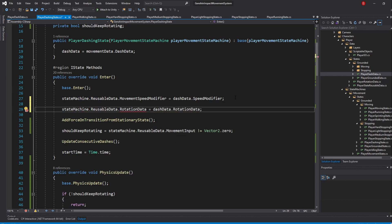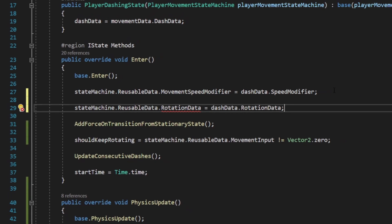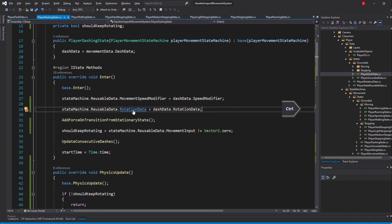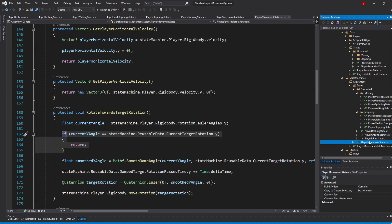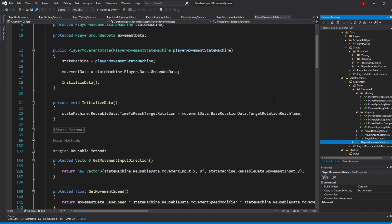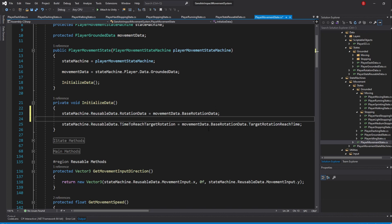Of course, we don't have this property yet, so generate it by pressing Alt+Enter and choose Generate Property. Then go to that property and make the set public. We need to set its default value, so open up the PlayerMovementState script and in the InitializeData method, just before setting our reach time, type in StateMachine.ReusableData.RotationData equals movementData.BaseRotationData. Then swap movementData.BaseRotationData from our reach time line with StateMachine.ReusableData.RotationData.